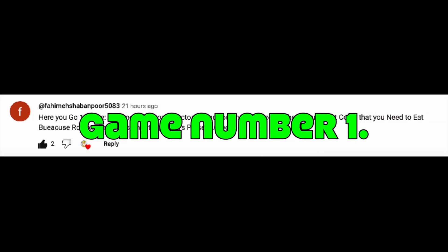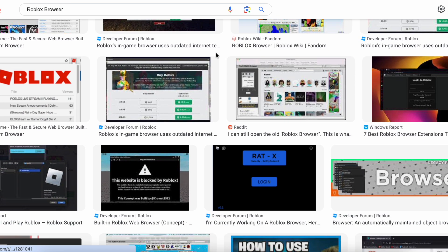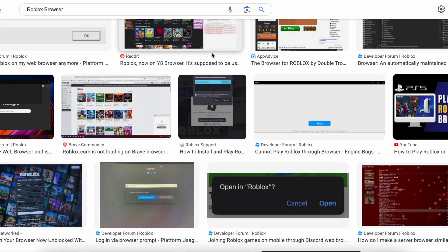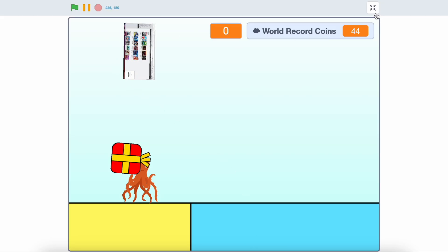The first game will be when you as an octopus need to go in water to get coins while Robloxie browser is shooting Santa's presents at you. Let's try finding a good Robloxie browser. I found it. I created the game.